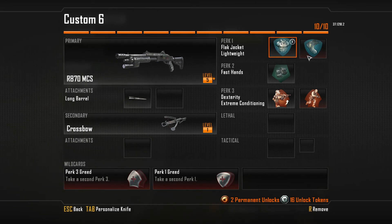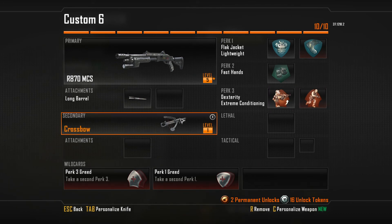Let me show you my class real quick. My perks are Flak Jacket and Lightweight, Fast Hands for the second perk, and Dexterity with Extreme Conditioning. I'm also throwing in a gun I've barely used before — the crossbow. I'm interested to see how it goes; I'm hoping I can get a kill with it.